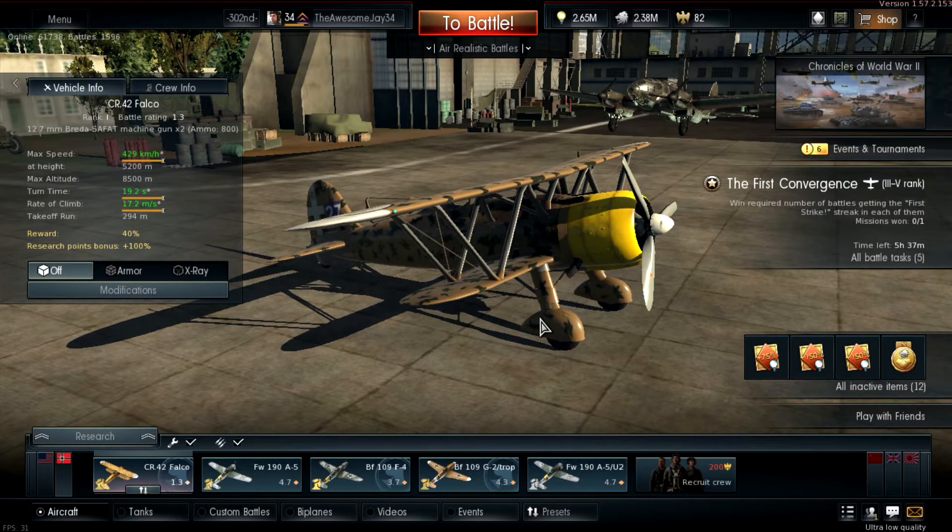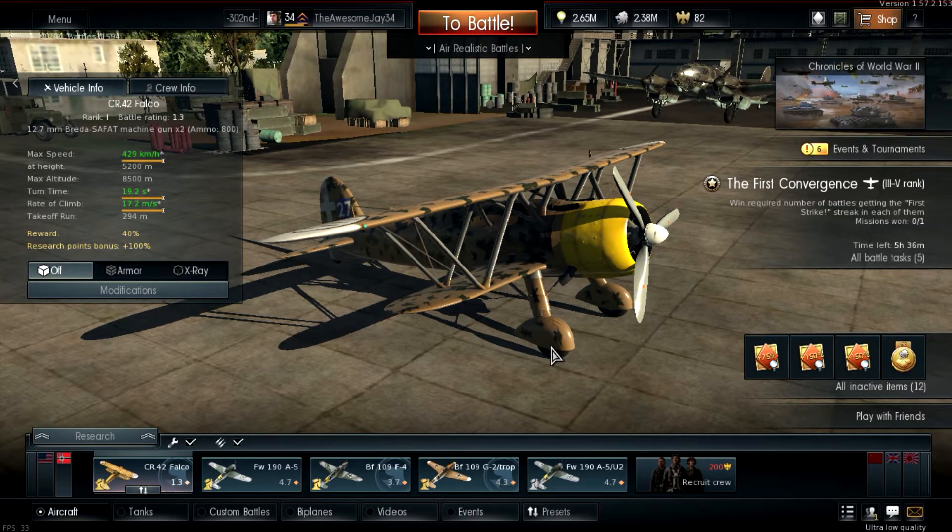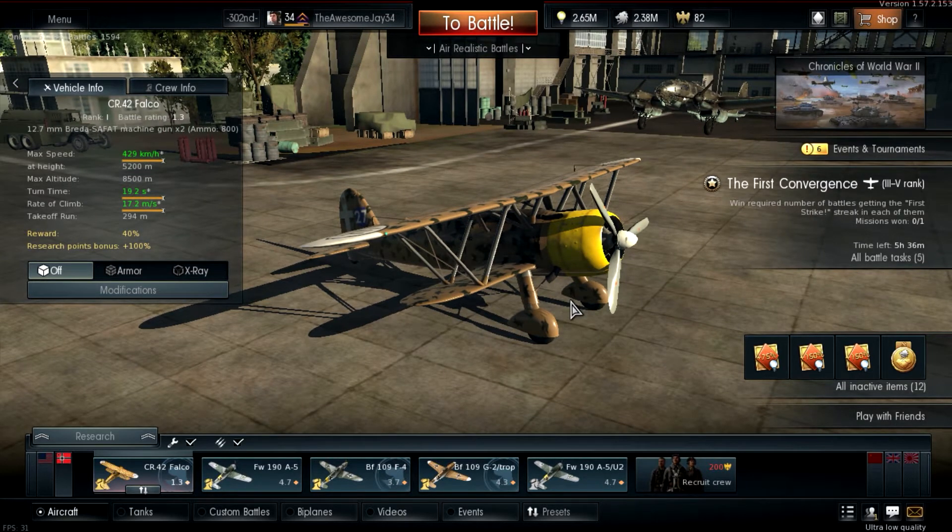This thing is pretty good at everything at its battle rating except turning - which may be surprising because it's a biplane. It was designed by Fiat and used as a combat aircraft in Belgium. Maximum speed is 429 km/h at 5,200 meters altitude. Max altitude is 8,500 meters, turn time 19.2 seconds, rate of climb 17.2 meters per second, takeoff run 294 meters.